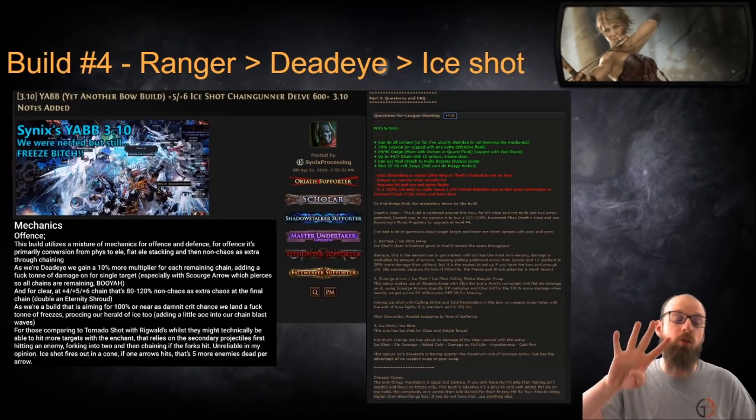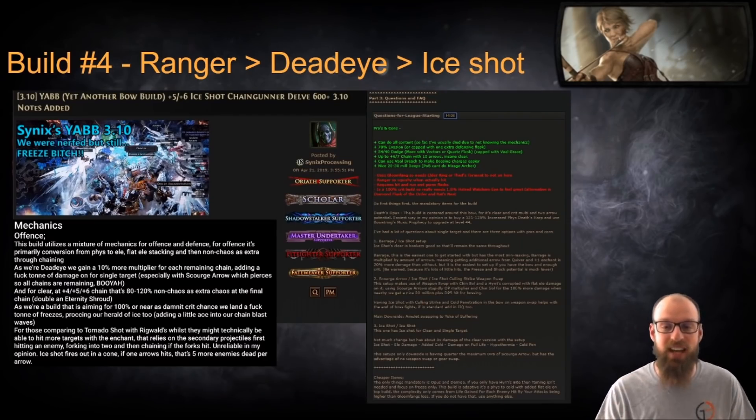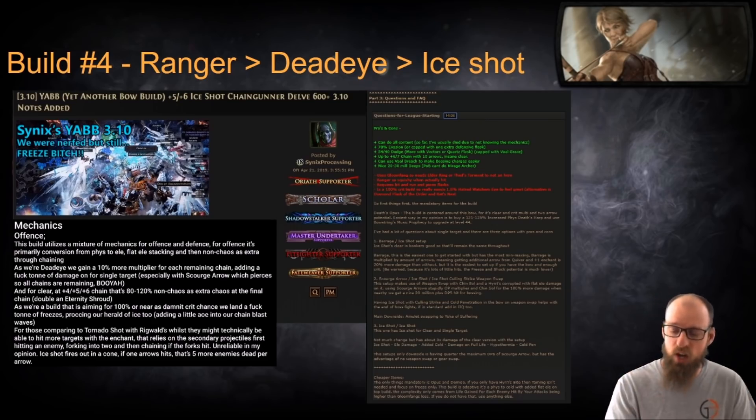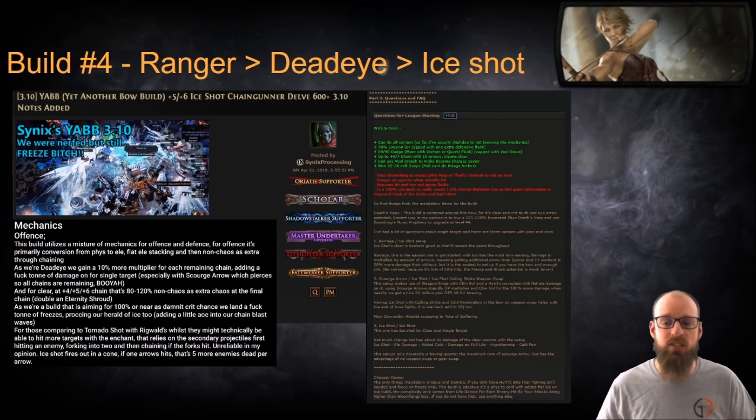The fourth recommended build is a Ranger Deadeye that focuses on using Eyeshot. You can go around on either a 5-link or a 6-link and take down whatever content you want to quickly farm as you push yourself to generate a successful league start for your own goals. Cynics Processing has done an exceptional job of putting together several little discussion capsules, whether that's looking at the offensive characteristics of this build, the defensive layers, leveling progression, or upgrading your items and what you should prioritize as you continue to sink currency into this build. This particular version of Deadeye Eyeshot is well rounded in its approach in terms of accessibility of content.